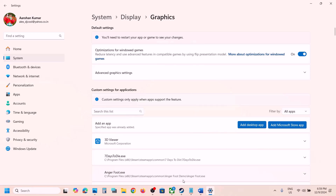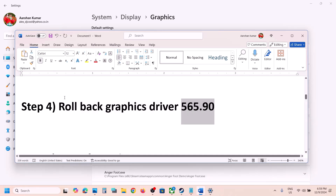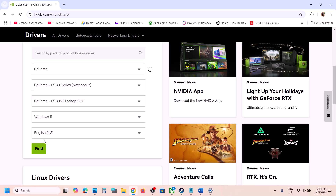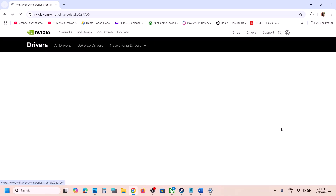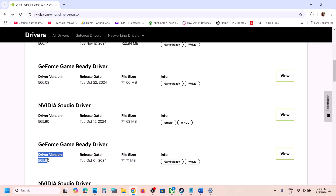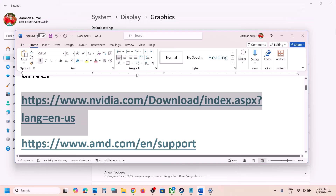The next step is to roll back the graphics driver. For Nvidia card users, go to the Nvidia website, select your graphics card, select the right operating system, and click Find. Then click on View More Versions. For many users, installing version 565.50 has worked, so try that. When you install it, make sure to check Perform a Clean Installation. You can also try rolling back to 566.03.